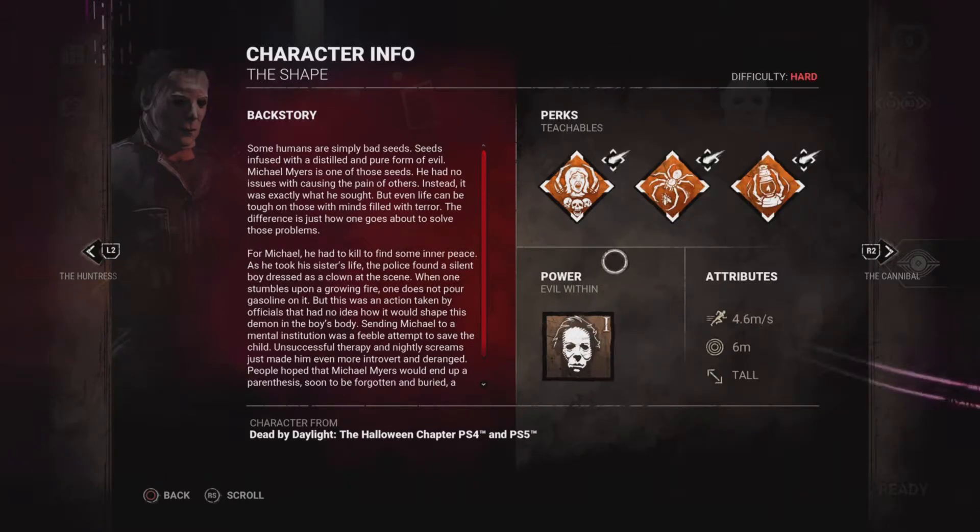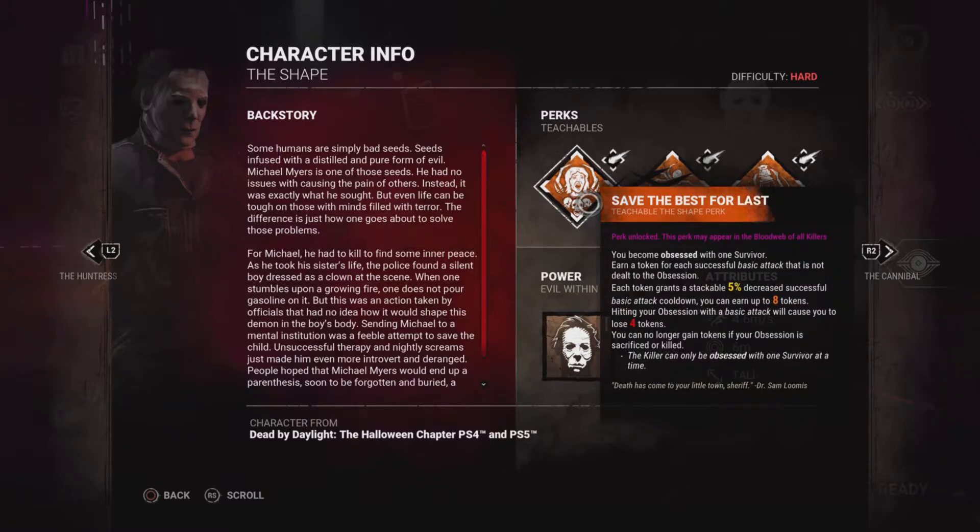Now I'm going to go over his three perks. Save the Best for Last: earn a token for each successful basic attack that is not dealt to the obsession. Pretty much, your obsession — you know, it comes with that weird thing around them, you'll see them.